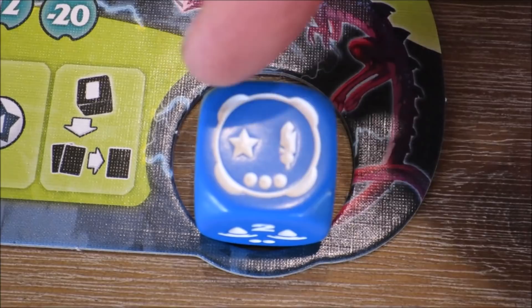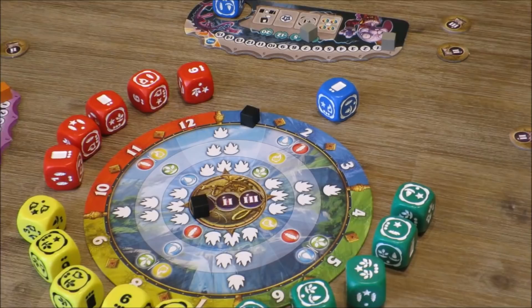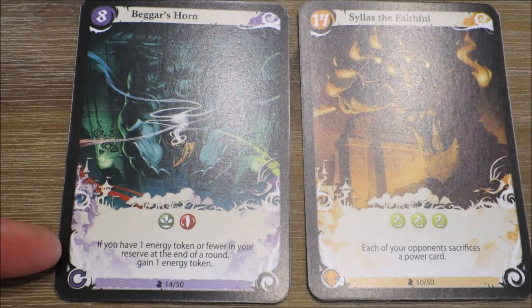The number of pips on the season's die that is not selected indicates the number of months that the season's marker will move around the central season's board track. Players can also summon or activate one or more of their power cards on their turn, by paying the summoning cost at the bottom of the card and resolving any permanent or entering-of-play effects.